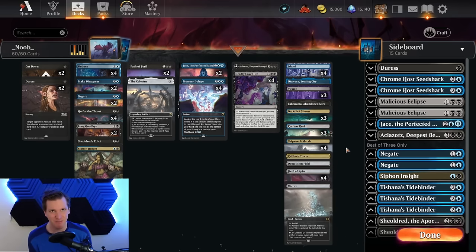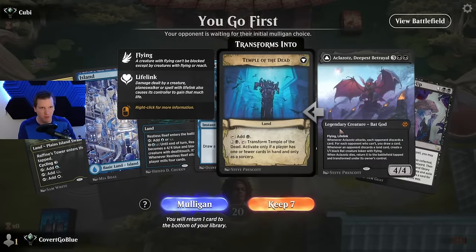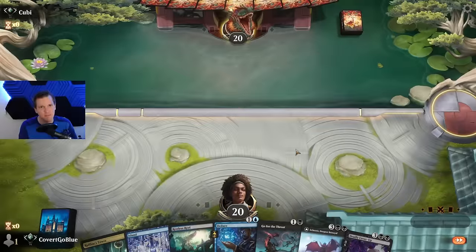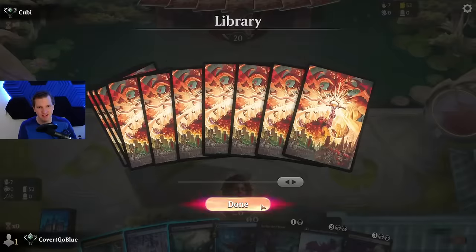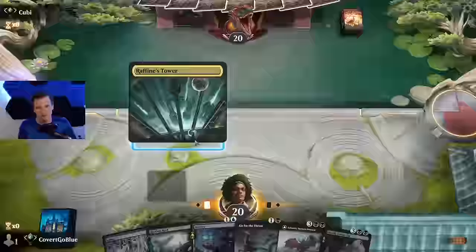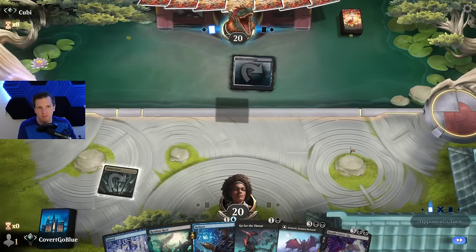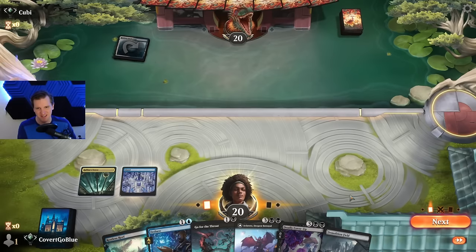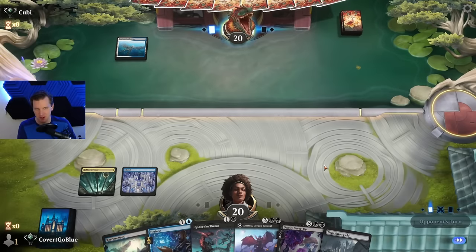We're well equipped to battle all kinds of decks, which makes this a Best of One candidate. On the play we have Deadly Cover-Up, the one-of Aklazatz, and some early plays — that's a keep. We see Dynos, and is that War Leader's Helix? Perhaps a Boros deck, or a Blue-White control deck. We have Deduce — a little control mage showdown, never scared.